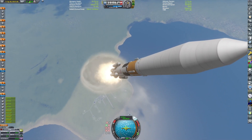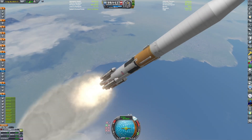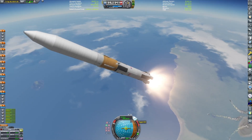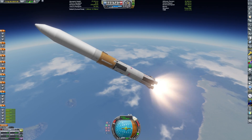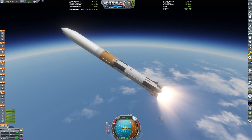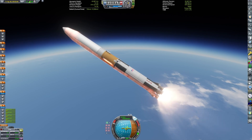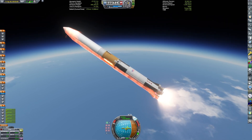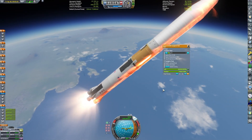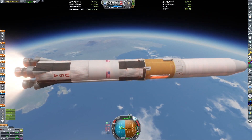You might be wondering why we're back in a stock solar system, especially one that's not been rescaled. Well, I haven't done a Duna 5 in my over 2,000 hours in KSP, so I might as well do that. I'm going to be using some mods, notably Kerbalism and also parts mods — as you can see with the Blue Dog Design here with the Saturn V. It will still be more challenging than your average Duna 5, but I didn't feel like doing a rescale for this, to make it more comparable to other people's Duna 5s.